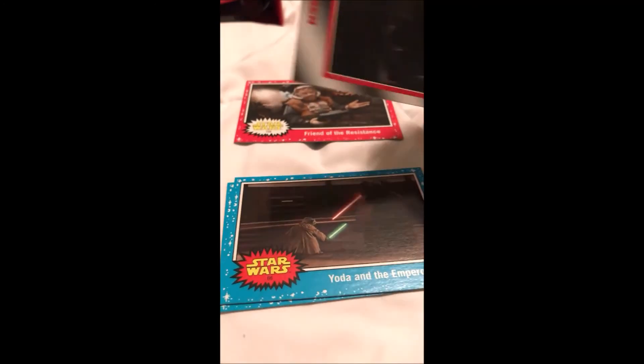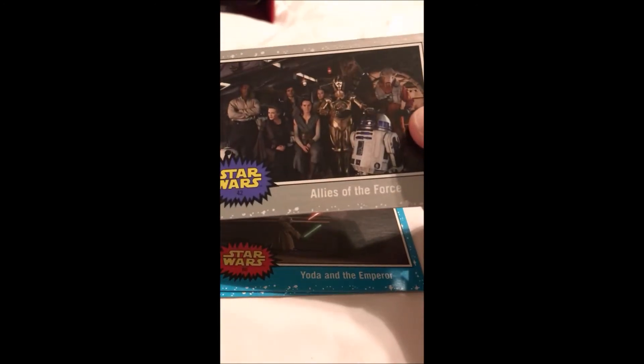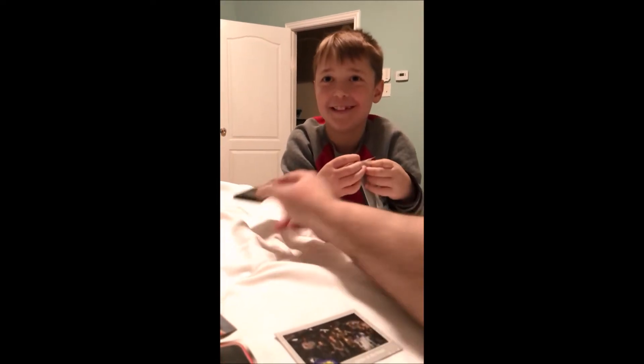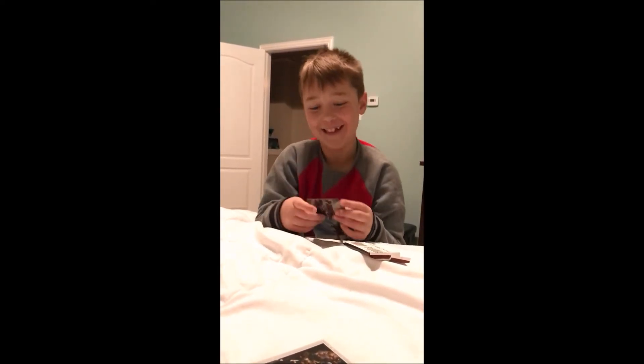Kylo Ren. All right cool drawing — I remember this card, I got it before but in blue outline instead of silver. It's like a family picture — Allies of the Force. Whoa, this card looks so cool — wait, I'm opening them backwards. Okay, Darth Vader as you guys probably saw. Lessons for Rey.